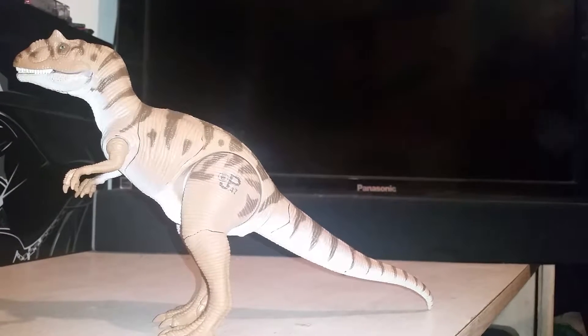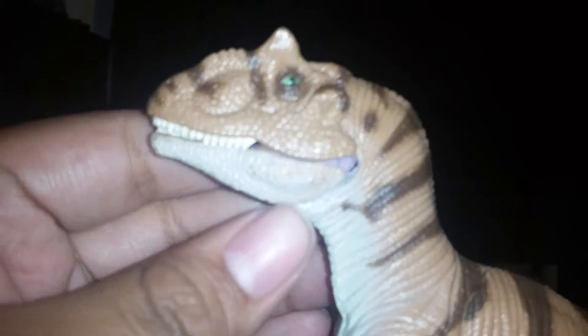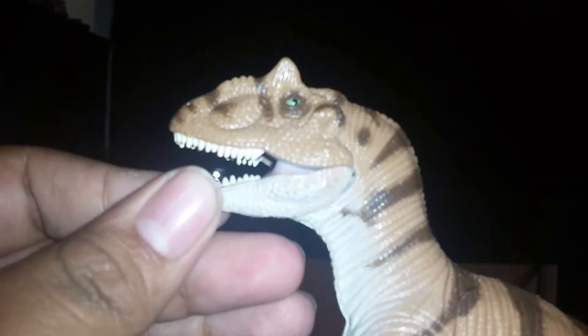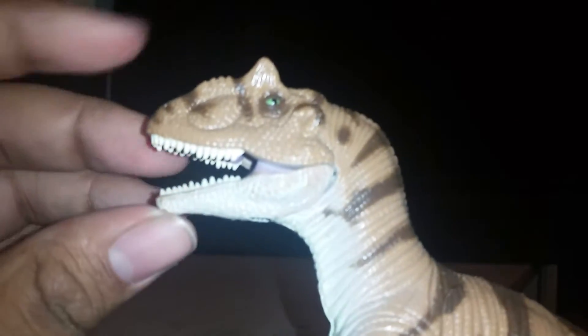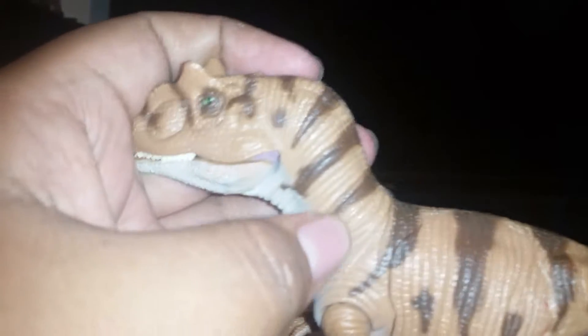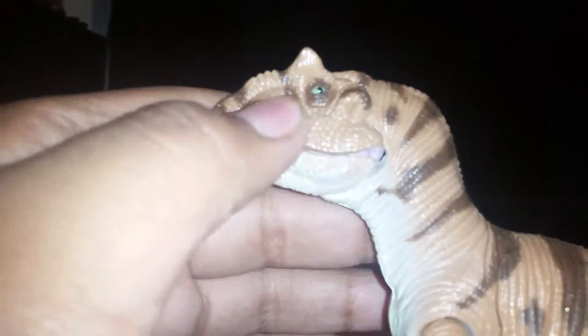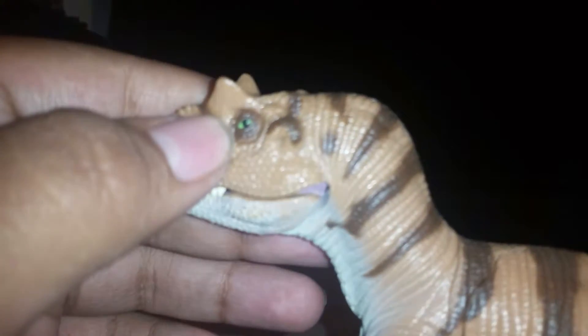If anything, this looks like a generic dinosaur toy. It has details like these ridges right here and scales. The Allosaurus has never appeared in The Lost World nor any Jurassic Park movies or novels, but it has been advertised sometimes. I like the pattern design — it has this light brown, tan color underneath, and these dark stripes going all the way down. I also like that it has a green eye.